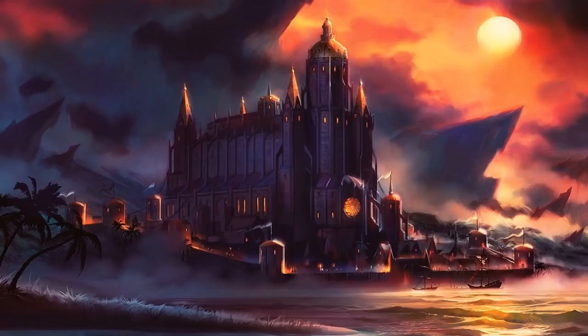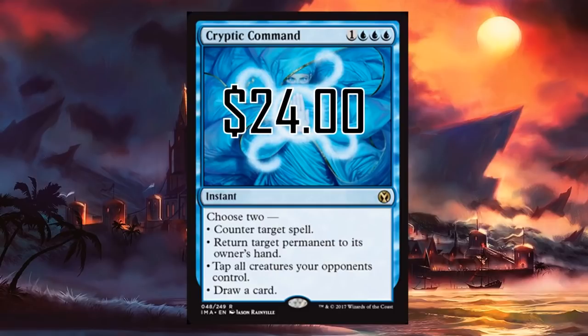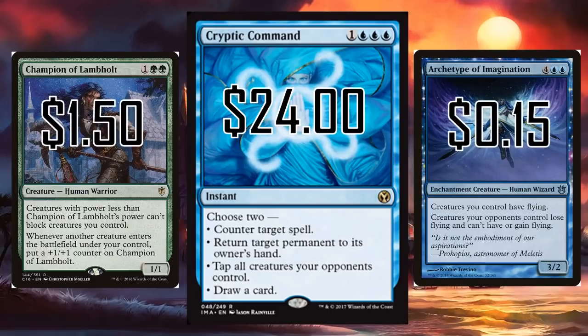What if you just evade your opponents? I personally really like the flexibility of Cryptic Command, being able to tap down all creatures your opponents control — that locks down the entire board. Cryptic Command is so flexible, being able to bounce and draw. It's such a good card, but at $24 it's outside of a lot of price ranges, and at blue-blue-blue it's a tough mana base too. So let's consider Champion of Lamhold and Archetype of Imagination. Both of these cards give awesome evasion, almost making your whole team unblockable. There are a lot of falter effects out there, but I really like the price of Archetype of Imagination and the counter synergy of Champion of Lamhold.